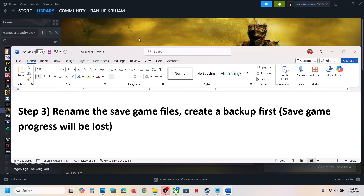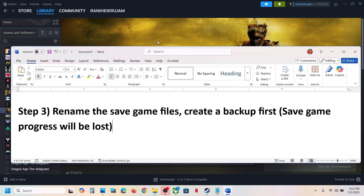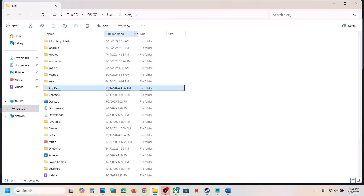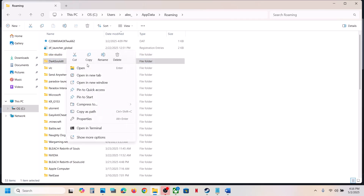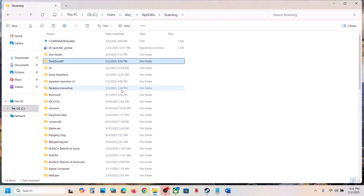The next step is to rename the save game files. Before renaming, create a backup first because renaming the save game files will cause all save game progress to be lost and you will have to start from scratch. Open File Explorer, go to This PC, open C drive, open the Users folder, open your username folder, open the AppData folder. If you don't see AppData, click View, select Show, and check Hidden Items. Open the Roaming folder, find the game folder (e.g. Dark Souls 3), copy it and paste it to the Desktop as a backup. Once backed up, rename the original folder, then launch the game and check.